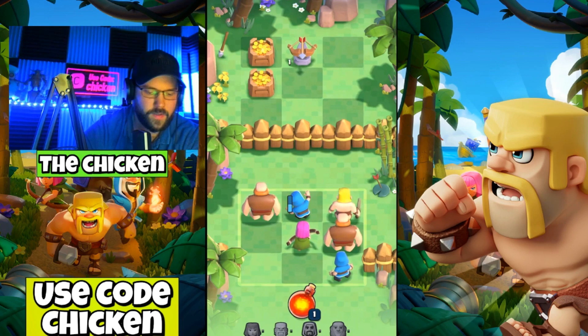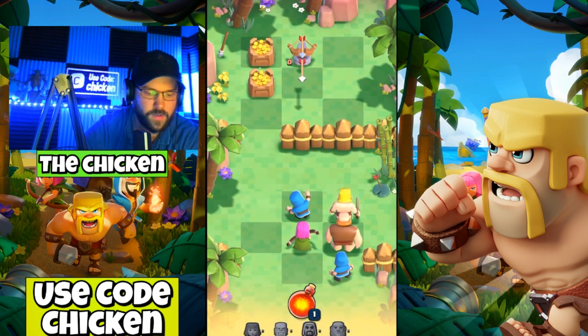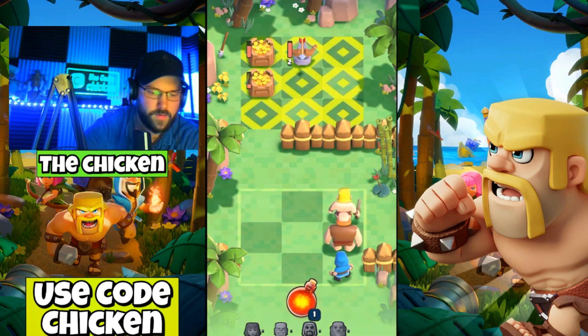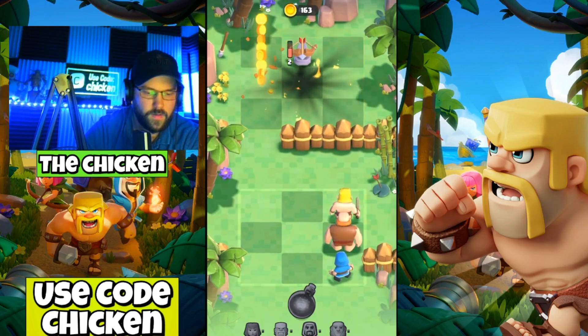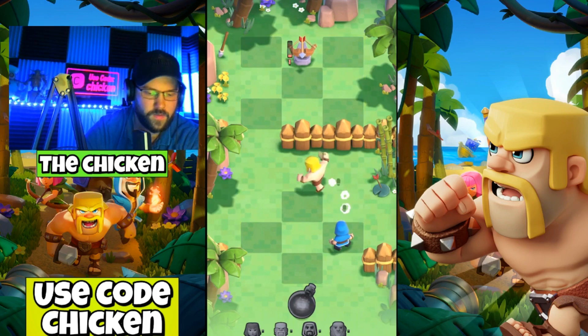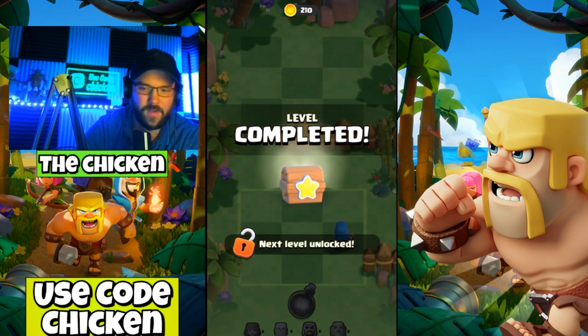We've got four archers lined up so that's a great way to start. Let's go with the giant — he's going to take that wall down for us. That wizard is taking some hits so let's use him. We'll use our spell; the giant runs all the way around, perfect, and so does the barbarian — boom, level is completed!